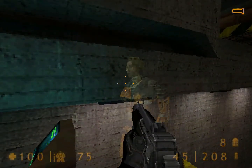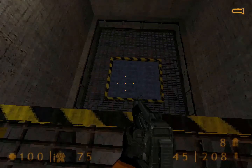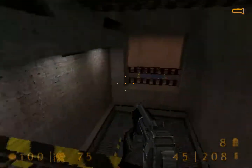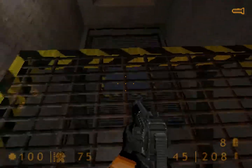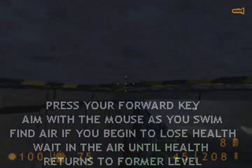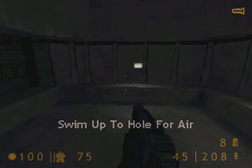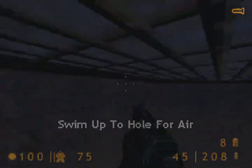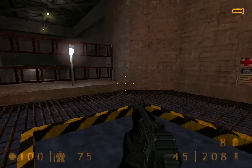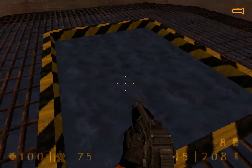Your HEV suit monitors blood oxygen levels, warning you when you need to find an air supply. As you swim through this course, your oxygen levels will begin to drop. At the midpoint, you will be given an opportunity to surface for air. You will see the blood oxygen indicator on your suit's heads-up display returning to its previous level. You are free to swim on to the end of the course.